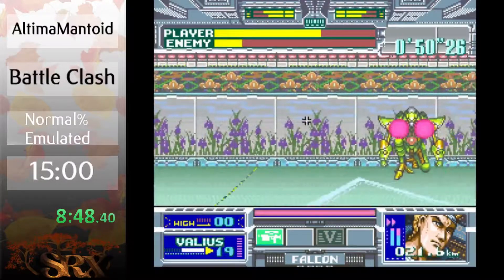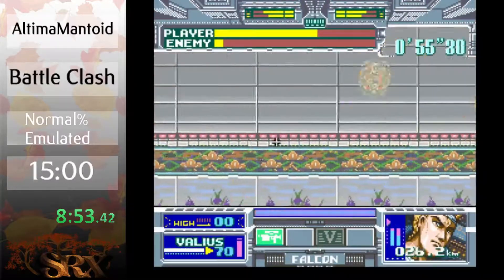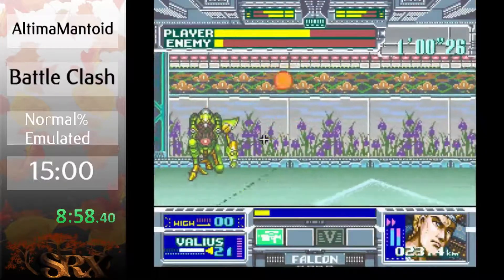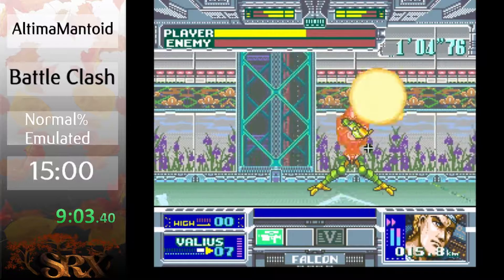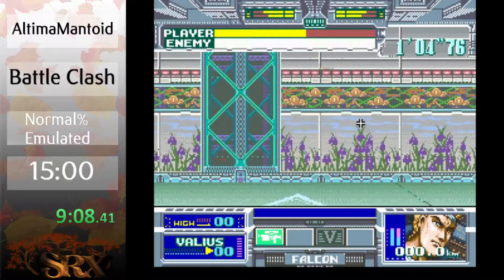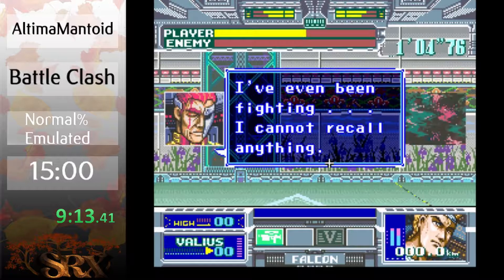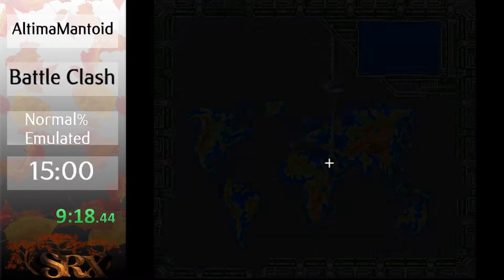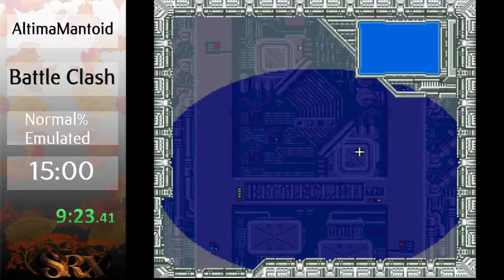I wonder if I can get his arm off. Yep — alright, we're about to kill him. And he's down. He is probably the longest fight in this game depending on how he wants to cooperate. I don't really have an average time because the fight varies that much — it can be as fast as low 40s all the way up to a minute ten or longer.